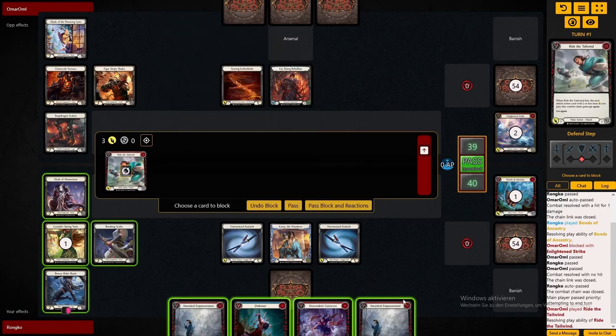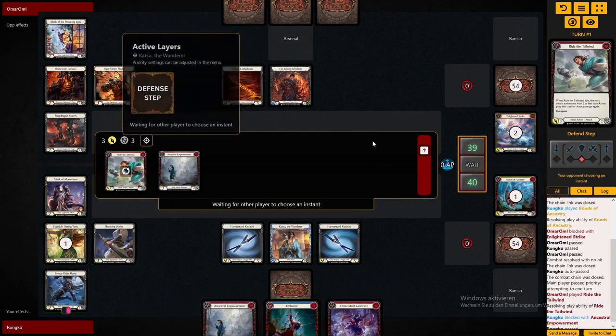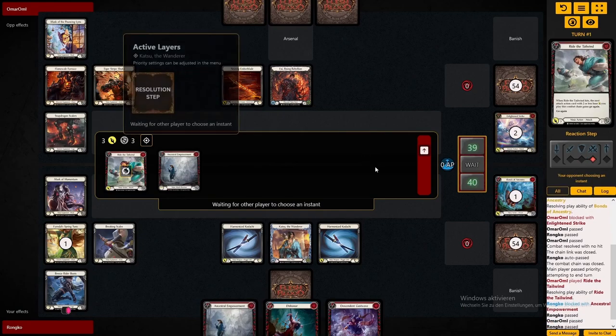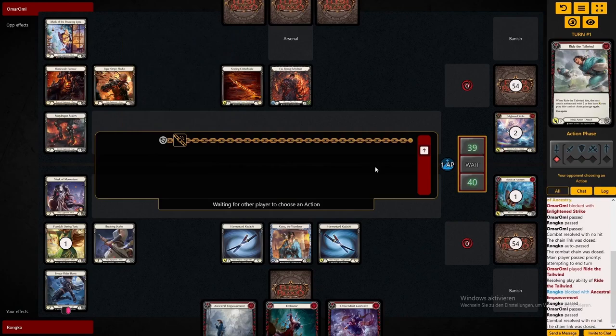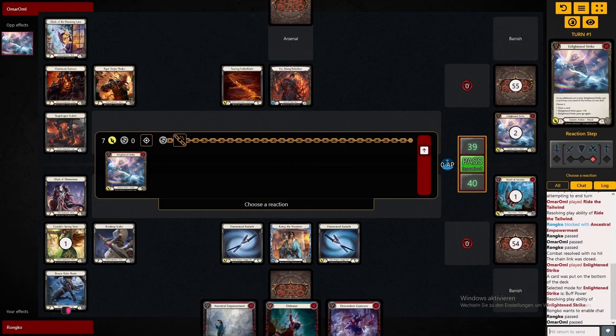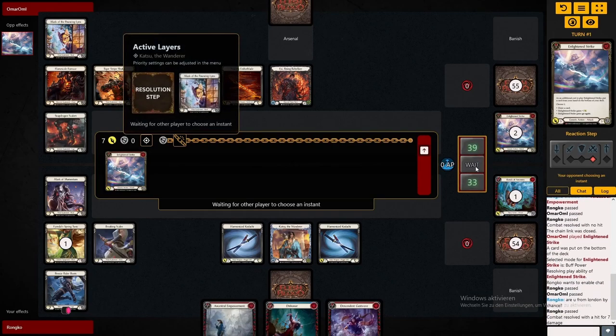A very good playline already would be to pitch the Dishonored to play Descendant Gustwave, follow up with Bonds of Ancestry. To play exactly that, I declare no blocks on this E-Strike attack, because it's also just vanilla damage without any on-hits.